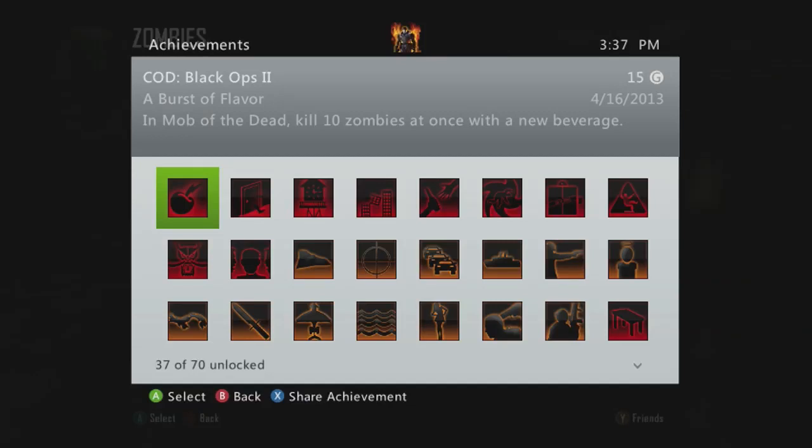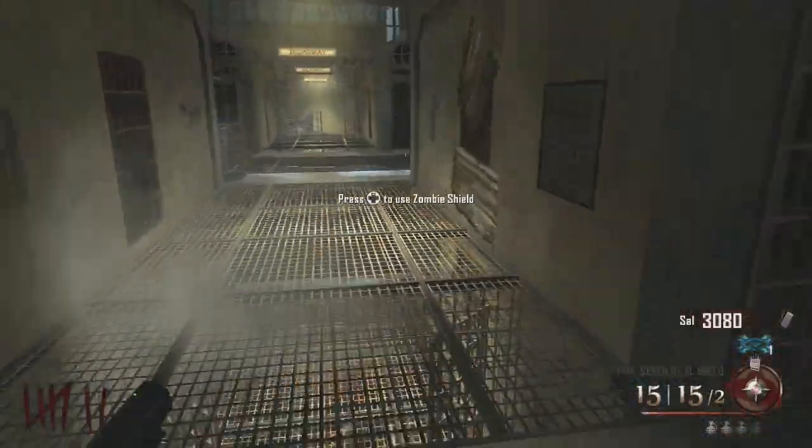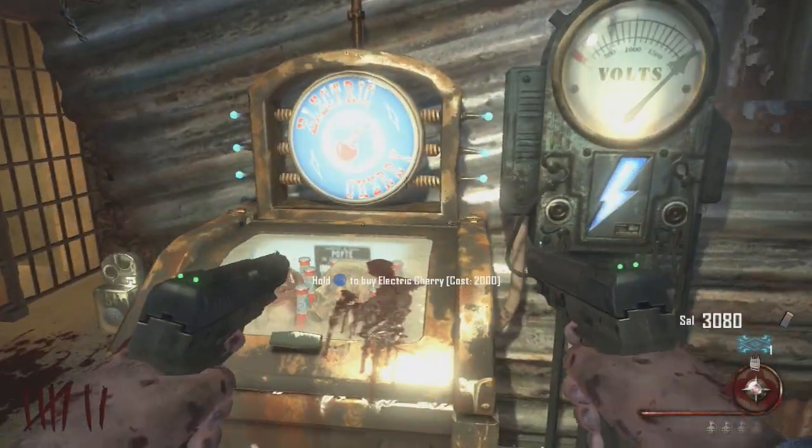Hey, what's going on guys? DJS here. Wanted to show you guys an achievement guide for Burst of Flavor. This is basically killing 10 zombies at once with a new perk, Electric Cherry.